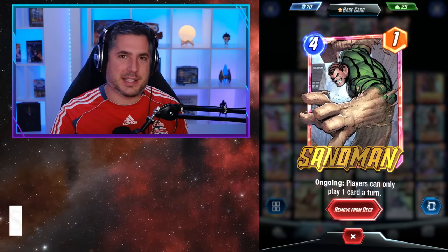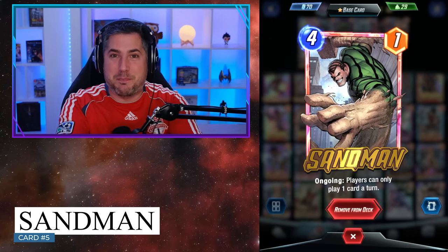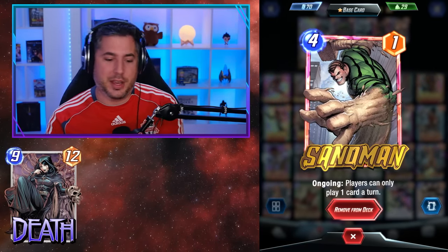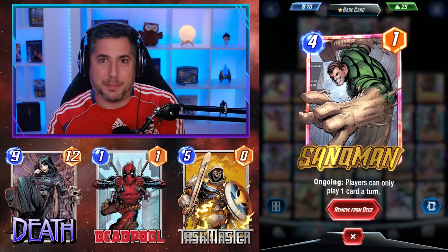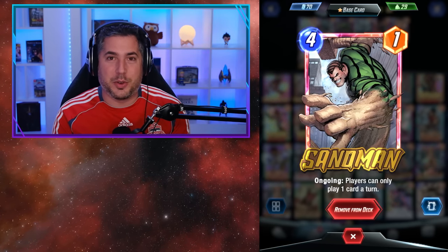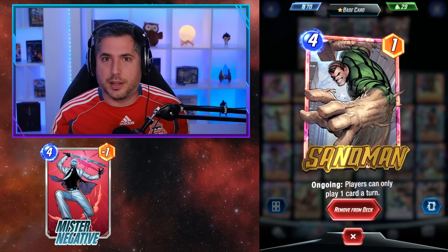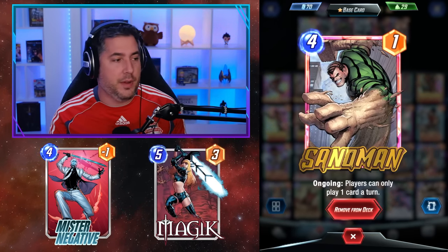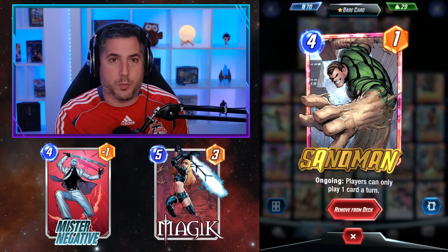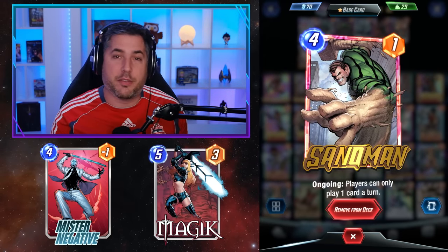Coming in at number 5, we've got Sandman. Sandman's effect is really simple — both players can only play one card. The incredible thing about that is that Sandman completely dismantles so many combo based decks that are common in Pool 3. Decks like Death decks can't really do their thing. Deadpool Taskmaster decks get absolutely destroyed because you can't play two cards on Turn 6. Zoo-based decks can't do their thing. It absolutely dismantles Mr. Negative decks because they want to do massive Turn 6 and 7 plays after playing Magic on Turn 5. Sandman completely destroys those combo based decks, and you drop Sandman on 4, snap on Turn 3, and then you just leave and you get free cubes every time.